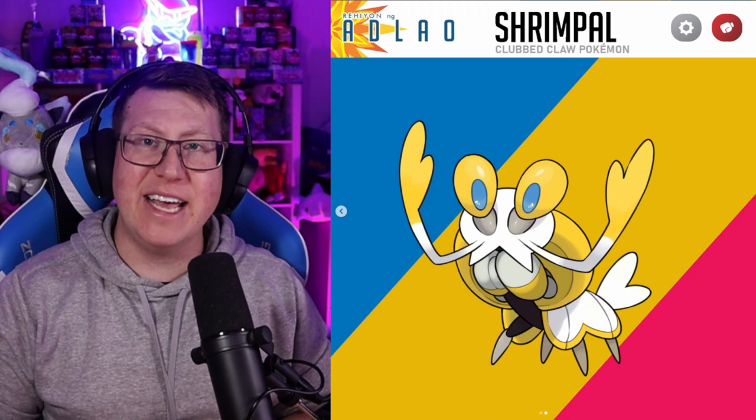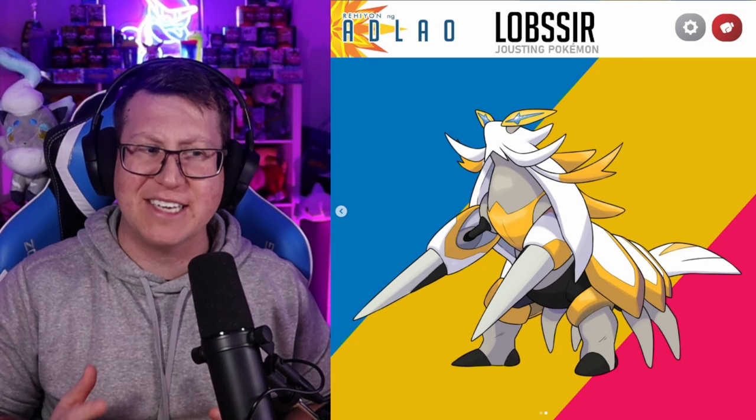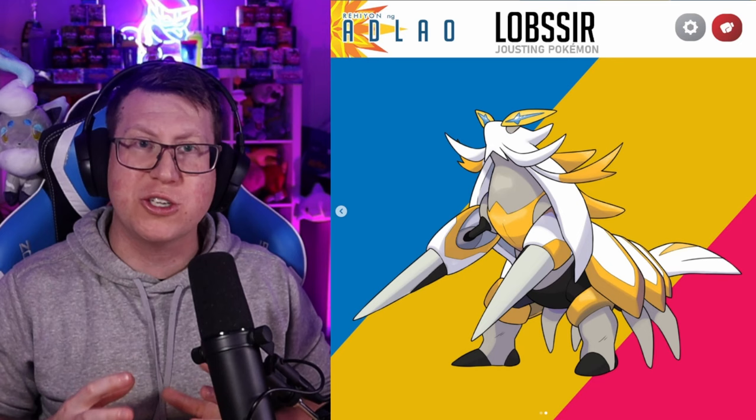Shrimple is next, based on the Mantis Shrimp. If you know what a Mantis Shrimp is, they can do so much damage very, very quickly, so it makes sense it's a Fighting type Pokémon. It evolves into Lobster, which is a jousting Pokémon — the arms have jousting sticks on them, but I love the plating that covers the body like a lobster. I absolutely love the coloring — the white and gold together works so well. Definitely makes it look like a knight, and I love the word 'Sir' in the name.